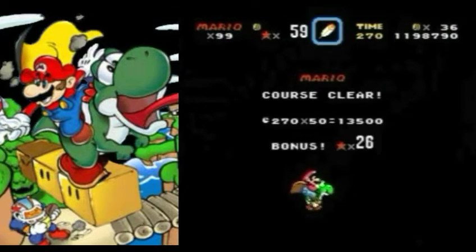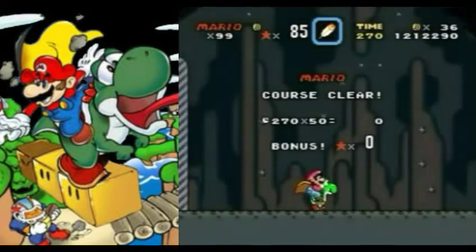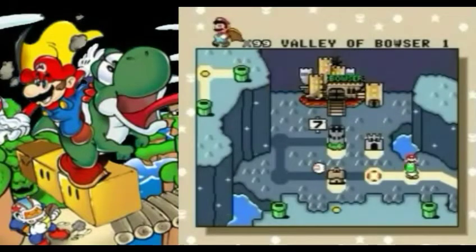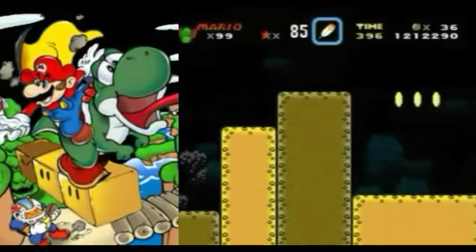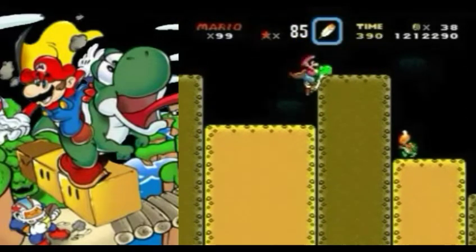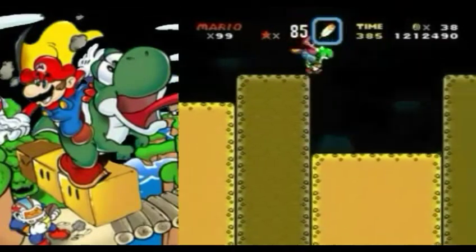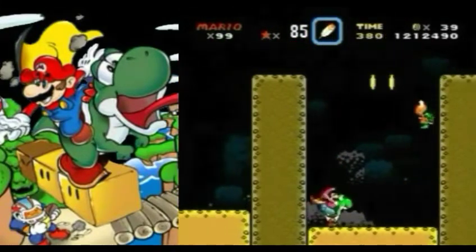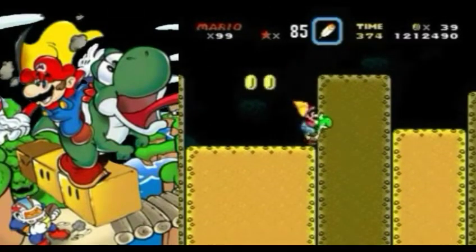That was a fun level. It's really fun to speedrun, actually, if you know what you're doing. Alright, now we're in World 7-2, and right here we're gonna be taking the normal exit, but we're gonna do it the same way by grabbing a pair of Yoshi wings. I almost got hit by that multicolored shell right there. It would've been nice if I grabbed that, because I could've flown out of here.